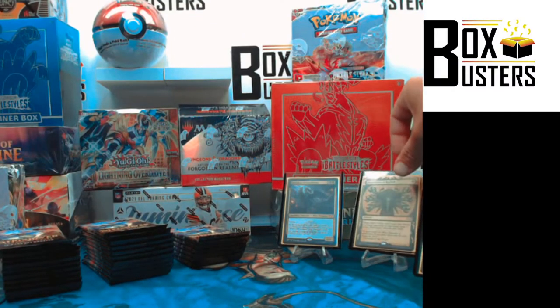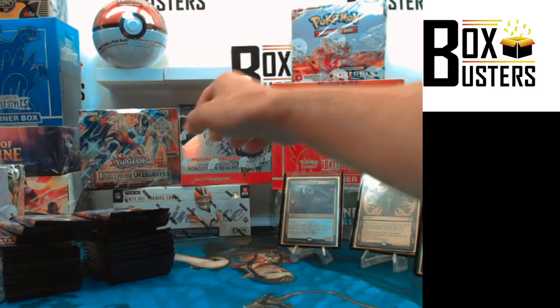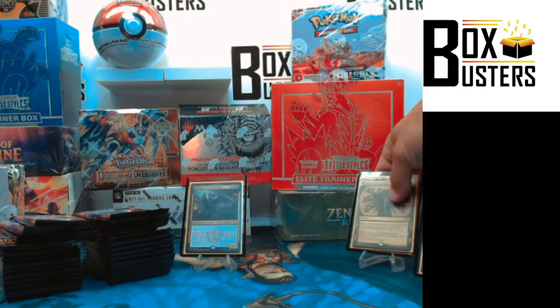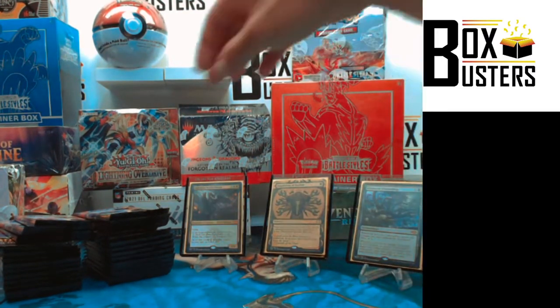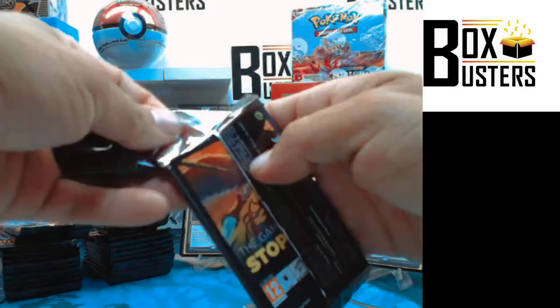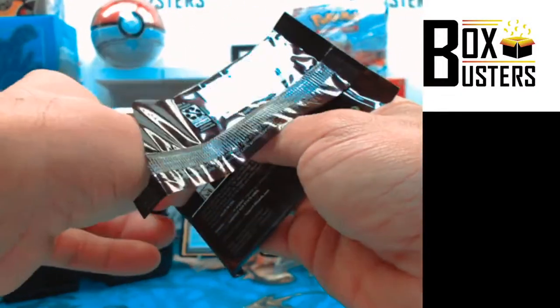We'll do a little relocation — put these cards here. That's a pretty sick signature card. This is the silver cloak, this is the black-white dragon. I like the gold signature, I like the art cards in general. Let's get a demonic tutor — I want one.